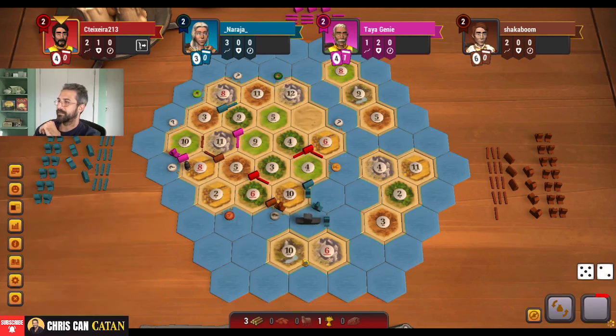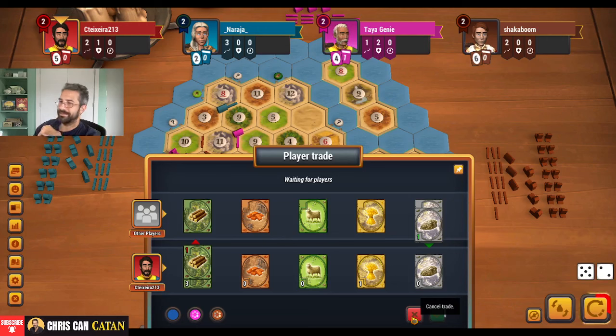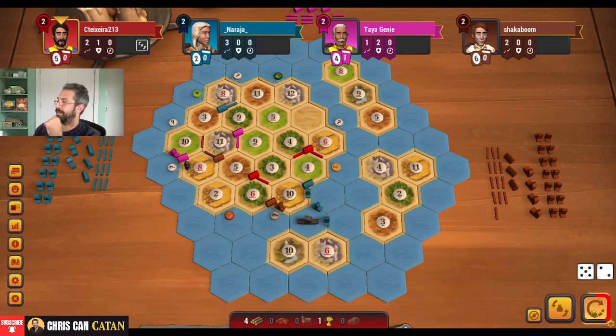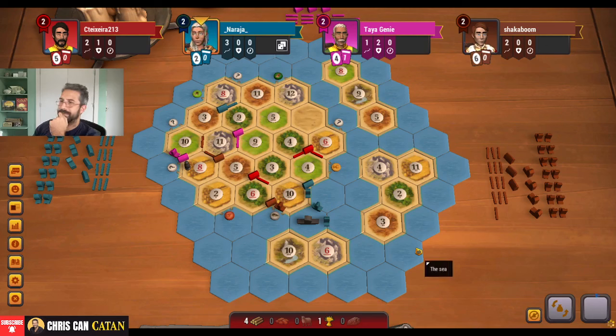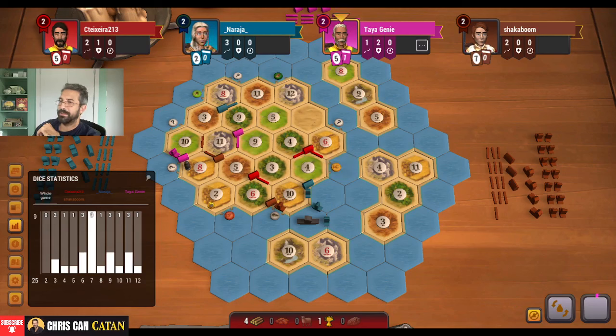I'm actually going to hit blue here. I was hoping for a brick — did not get one. We're not going to get this trade, but you never know — maybe somebody's got something interesting. We'll just pass. This is slow. Certainly jealous of all this ore and brick running. I would have loved that, but for now we just have to sit. Another eight block — like it. Blue's got all the fun cards right now: wheat, brick, two ore. There was a lot of goodness there.